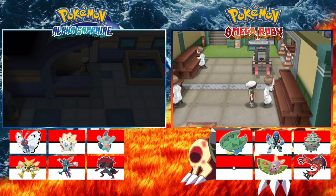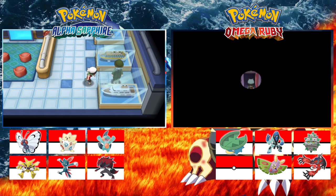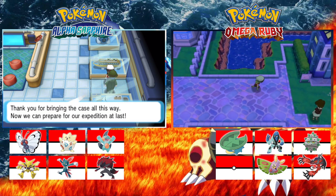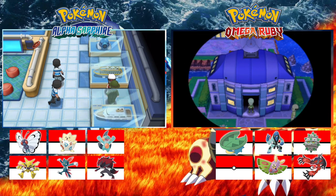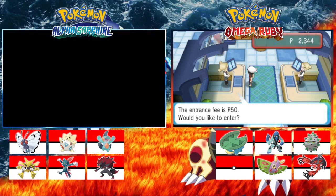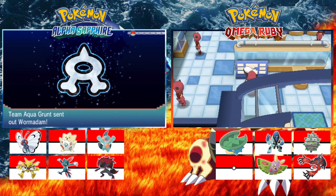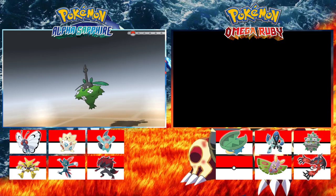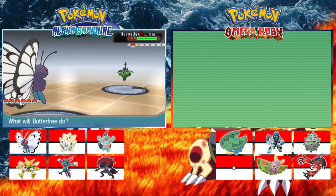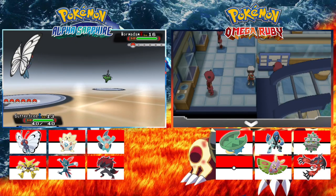Go to the museum, which is just a bit up on the right where all the Team Aqua or Magma people were. Go up to the top floor and in the bottom right corner you'll see a man looking at a ship, and then you'll get attacked by Team Aqua or Magma — depends on the game. I've got to pay 50 quid to get in here. I barely had enough to be honest.